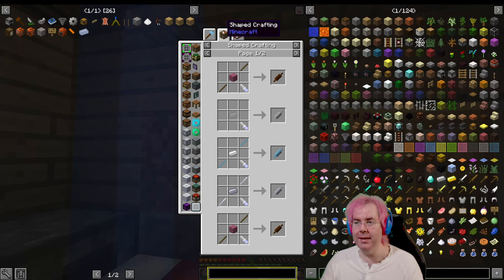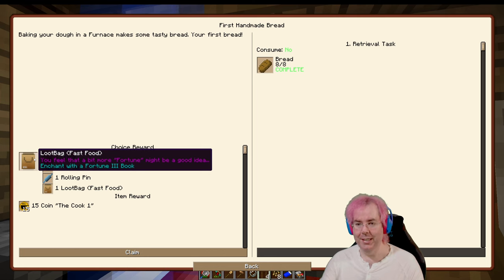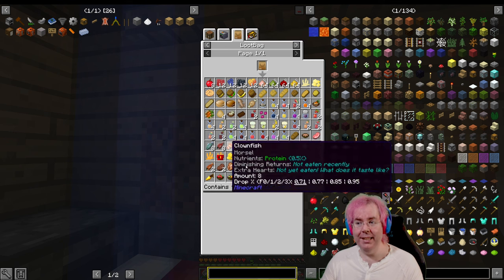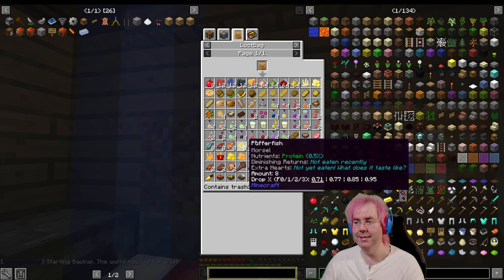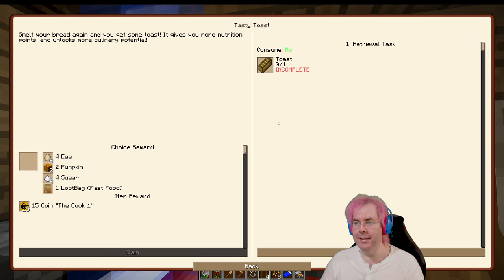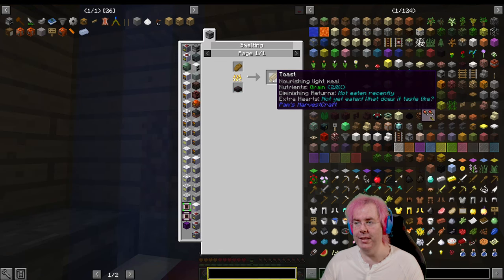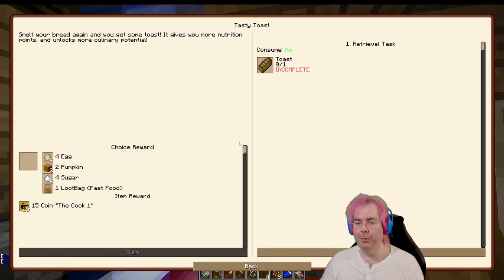The rolling pin is not hard to make now — it used to be, but it's just some rods and ingots. The loot bag could be a lot of different things — it could be any of these things, and some of these might be challenging to get, like fries. I'll take that loot bag. Toast: if you smelt a piece of bread, you get toast. It has slightly more nutrients, so it's more filling. We've not eaten it. I think we should make a bunch of toast to go into our lunchbox.